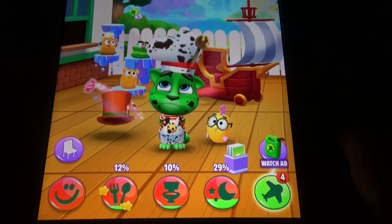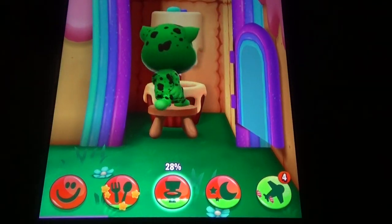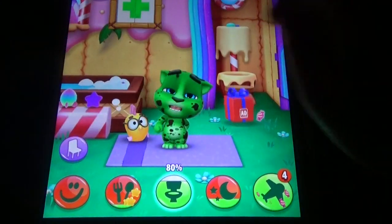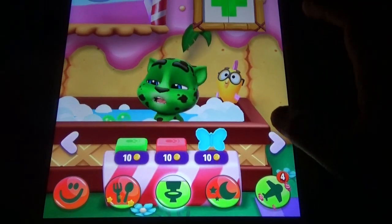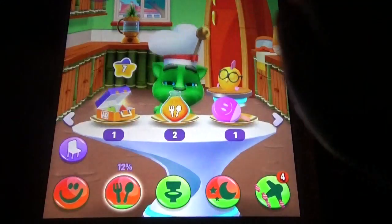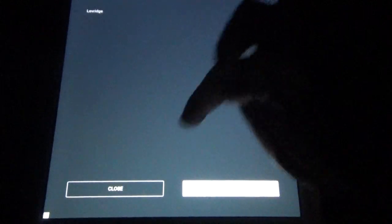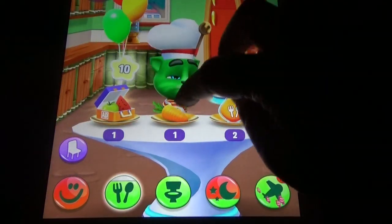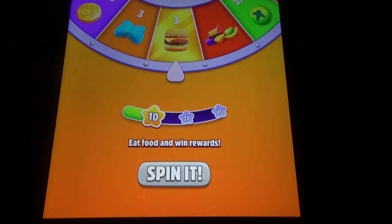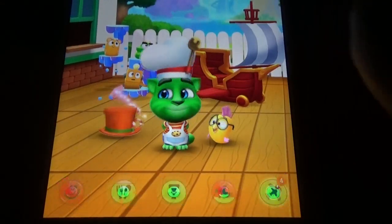In My Talking Tom 2, the candy challenge is available. The candy challenge is a new challenge we never had before. In addition to that there is one more challenge — the food challenge. Let's see what the food challenge gives us: we got three burgers, like cheap burgers. So let's go to the candy challenge.